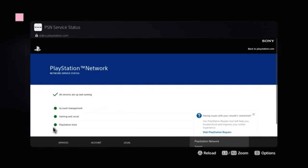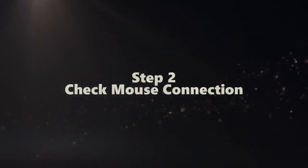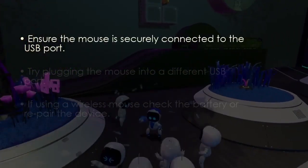Here you'll see a green checkbox, and there's a green dot present in front of PlayStation Store. The next step is to check the mouse connection.